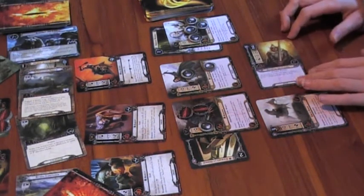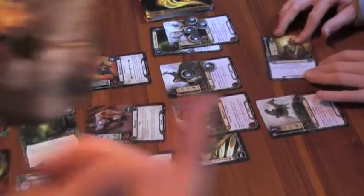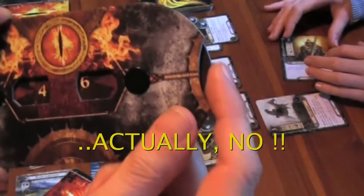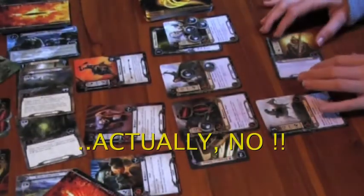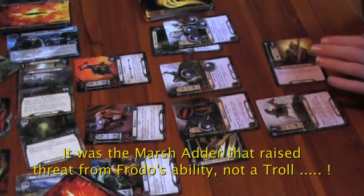Wait — should my threat from the Frodo hit be one higher? I should be on 46, same as you. I keep forgetting the card gives plus one attack and plus one defence, so goodbye — you are dead.